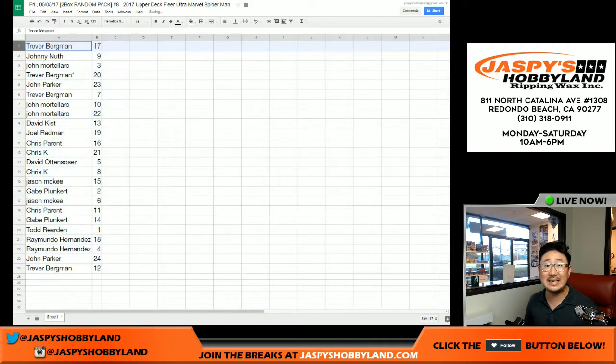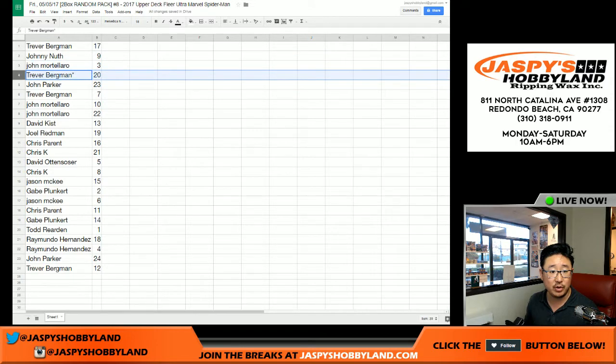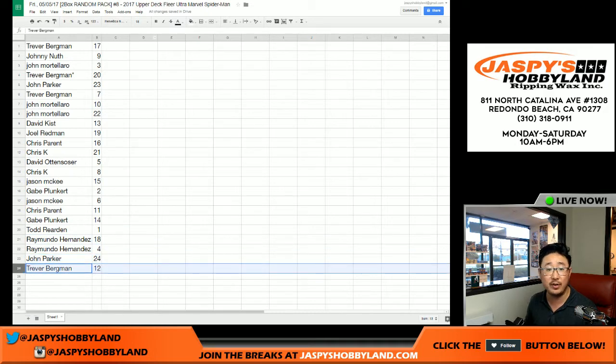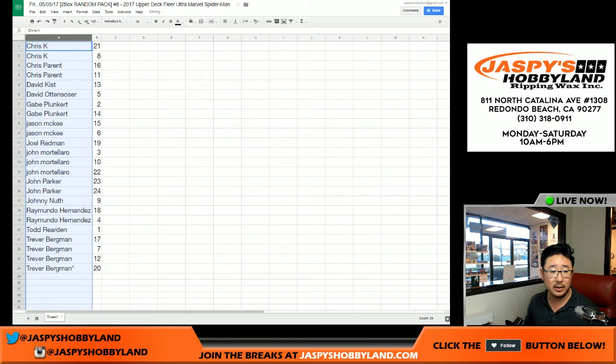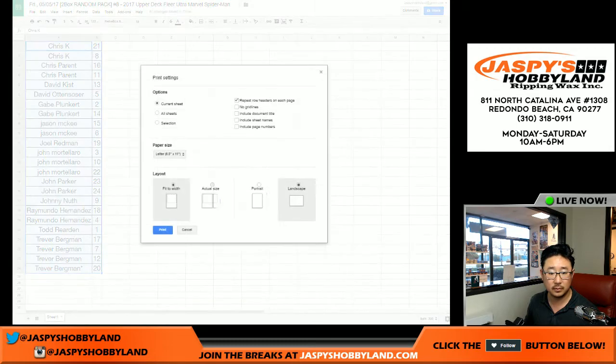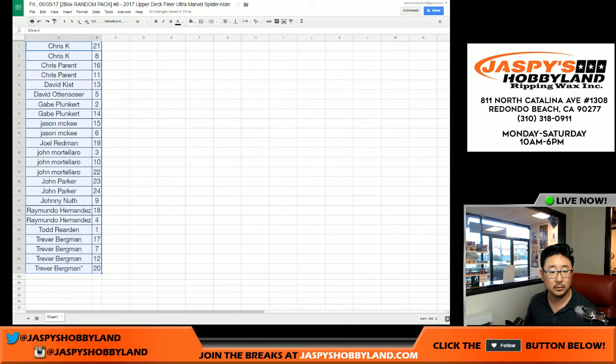So Trevor you've got 17. We're going to be doing these in alphabetical order by your first name. Johnny got nine, John M with three, Trevor last spot mojo 20, John Parker 23, Trevor seven, John Mortellaro 10 and 12, David K 13, Joel 19, Chris Parent 16, Chris K 21, David O 5, Chris K 8, Jason McKee 15, Gabe with 2, Jason McKee 6, Chris Parent 11, Gabe with 14, Todd with 1, Raymundo 18 and 4, John Parker with 24, and Trevor with 12. Let's sort by first name — the Chris's will be going first. Print that out and we'll get going.